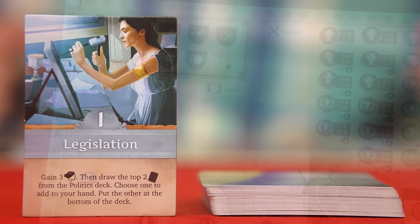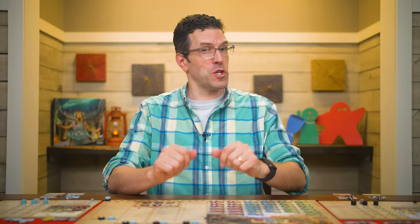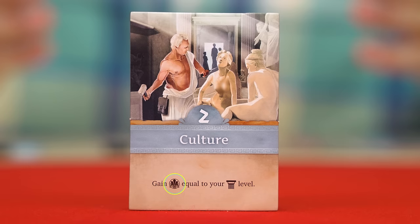However, if you still have more than 15 citizens at the end of the action phase you must move the token to the 15th space, losing any extras. After gaining the three citizens, you're then told to draw two cards from the politics deck, choosing one to keep and putting the other on the bottom of the deck. There's no limit to the number of politics cards you can hold in your hand.